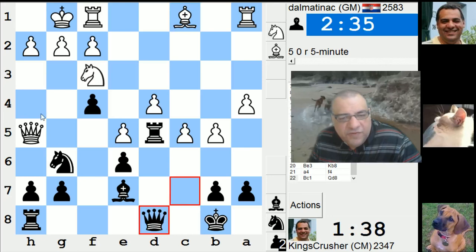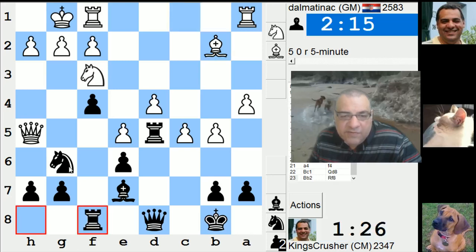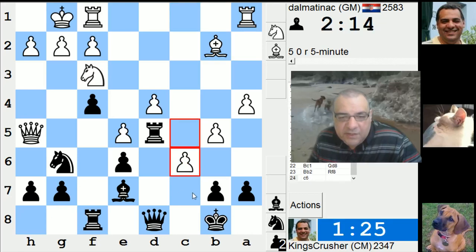Maybe knight h4, just to try and weaken d4 here. Trying desperately to weaken d4. It's maybe a better version than losing this pawn as well.